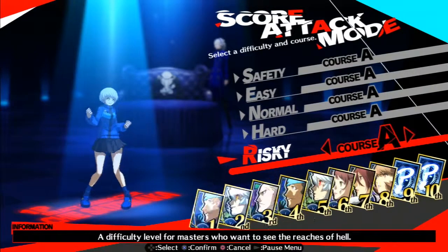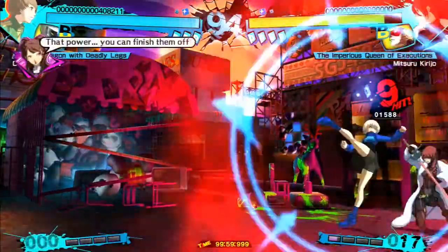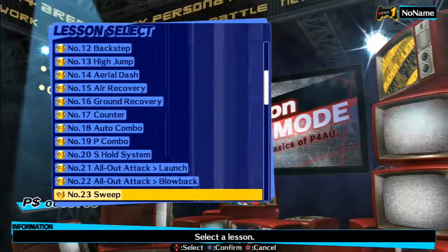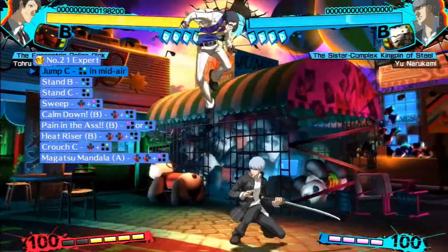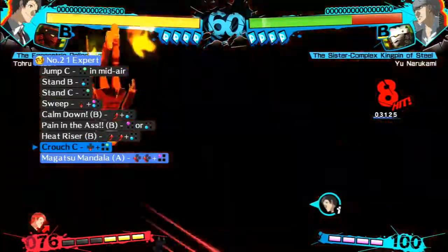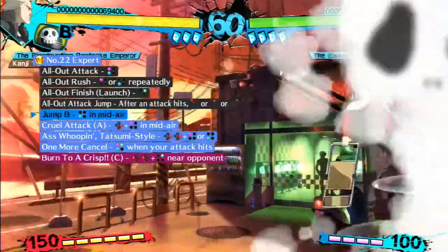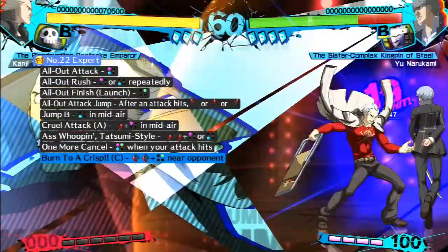Is it still hard? Of course it is. ArcSys loves making difficult modes like Unlimited Mars Mode in Chrono Phantasma, and this is no different. You now have to beat four Risky level courses to unlock a navigator, but you have the amazing ability to continue on the same fight if you lose. Lesson Mode got updated with more relevant info, and Challenge Mode got a different set of challenges for all of the characters. I'm also glad it mentions when you need to do things such as jump cancel instead of just blindly guessing. It's a small thing, but it's definitely worth noting. There are 25 regular trials and 5 shadow trials as well, which is a good way to show people what makes the shadows different.